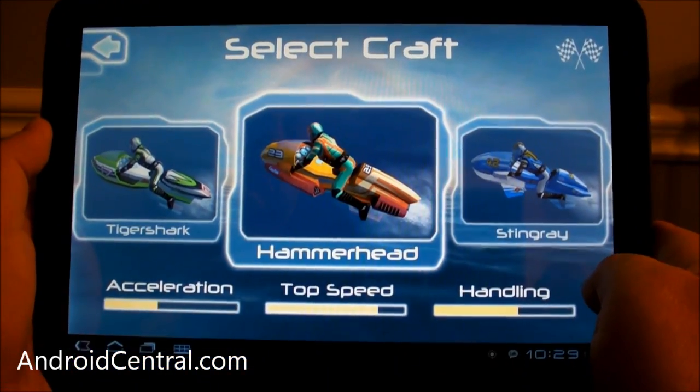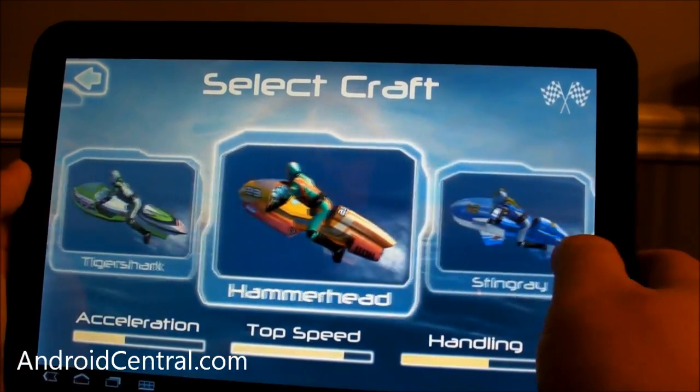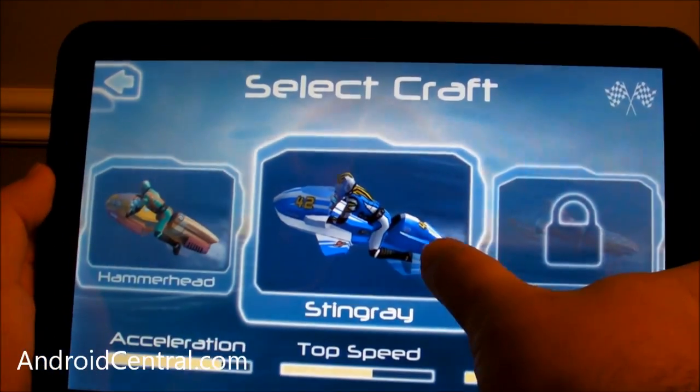We're going to play the Launch Pad track. There are a whole bunch of different jet skis to ride — that's the deal, you're on jet skis in cool water parks, pretty neat actually. We've got a whole bunch of them still locked up here, so let's go back and ride the Stingray.